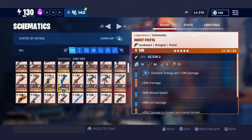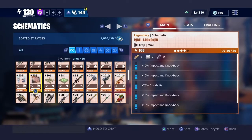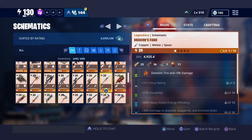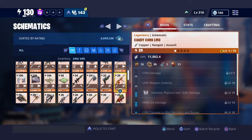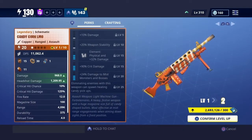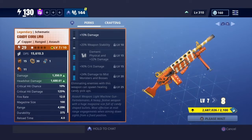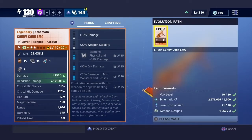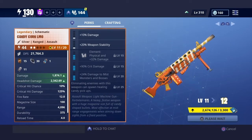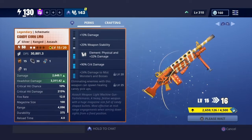Let me go back to my schematics — what about the candy corn LMG? I think I just seen it right here. I'm gonna use this one. I don't think you start choosing Sunbeam or obsidian yet until you get to like stage 4, star 4.